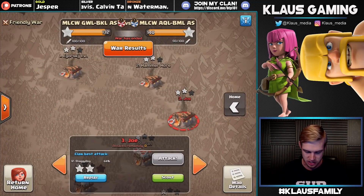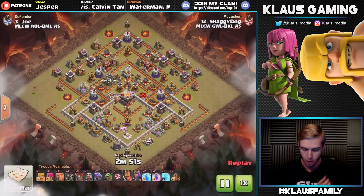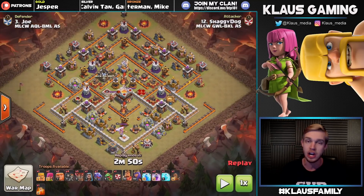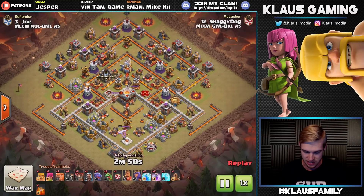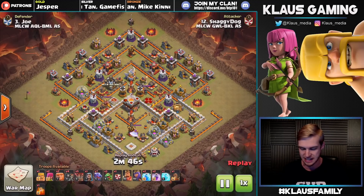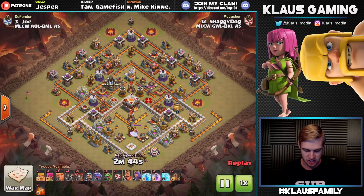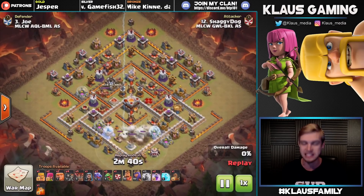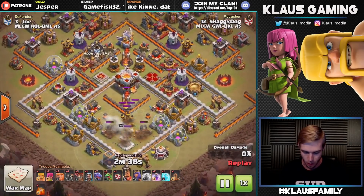The first one is going to be on Joe. This is a Town Hall 10 attacking a Town Hall 11, a two-star attempt, and Shaggy Dog shows Joe's base who is boss. As you can see, it is an anti-two-star base with the Town Hall in the middle protecting that tunnel, protecting that two-star. Shaggy Dog is going to hit this base with seven dragons, which I think is fantastic.